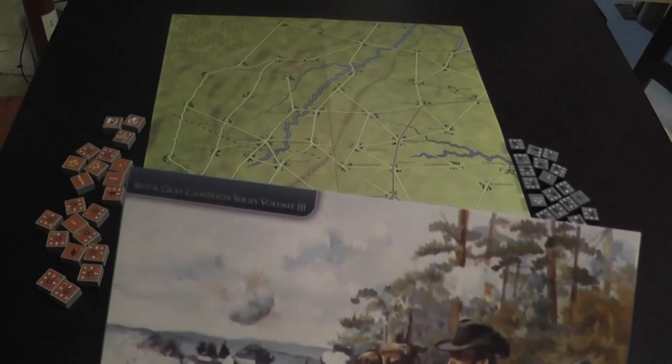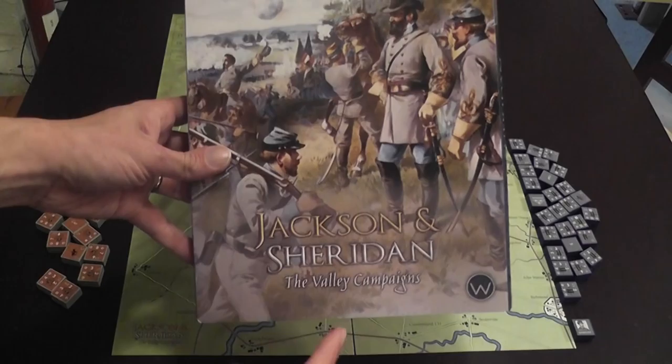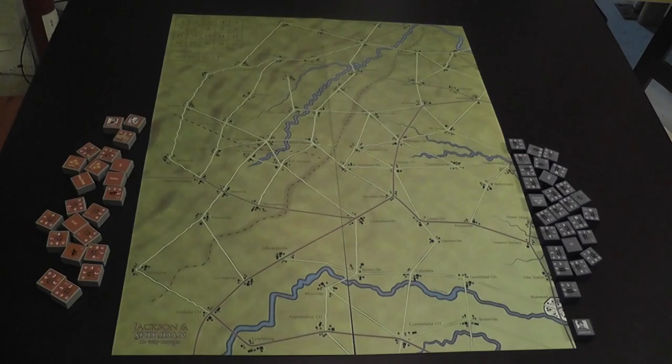Jackson and Sheridan: The Valley Campaigns is the third volume in the Blue and Gray Campaign series by Worthington Games — the third that I played, also after Grant's Gamble and Lee's Invincibles. It's a game that depicts the two campaigns that took place in and around the Shenandoah Valley in 1862 and 1864 respectively, with Jackson being the superstar of the first and Sheridan the superstar of the second.